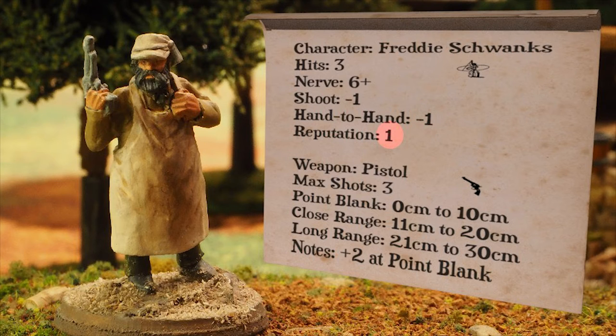Each character has a reputation. This number tells you how costly it will be for a player to include him or her in the gang. We are playing a game in which the reputation of each gang is 19, so Freddy takes up one of those 19 points. Freddy carries a pistol. Pistols allow more shots per turn and are good at close range, but their range is shorter than a rifle.